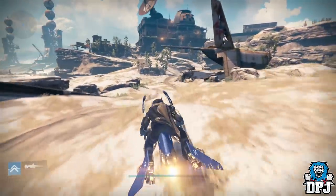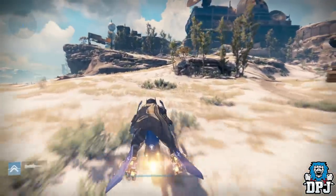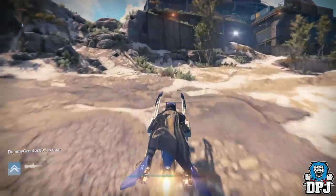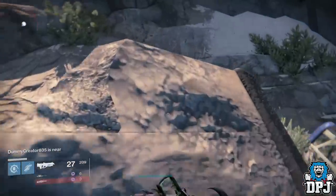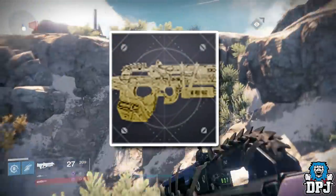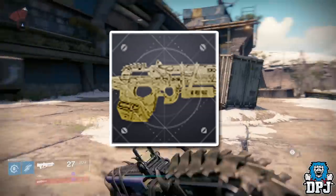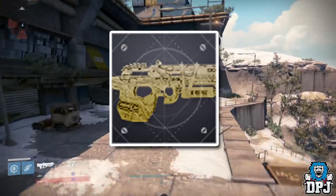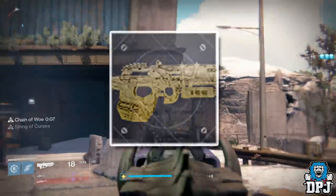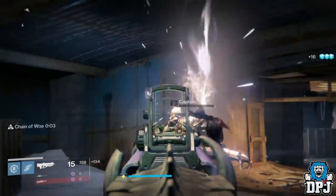With the release of Season of Opulence, we got a massive download — a giant patch before it was released. Within this patch, many new items were added to the API of the game: all the new Menagerie gear, the Crown of Sorrow gear, and much more. But what was also found was the catalyst to the Bad Juju, which you can see on screen now. I think we can all agree on that, and this was, I believe, the first clue.